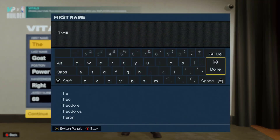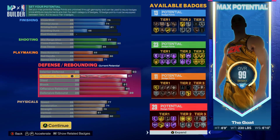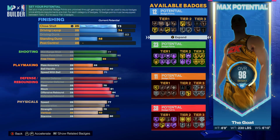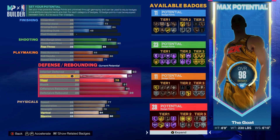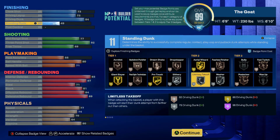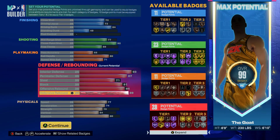My main build is on my channel — I'll leave the link in the description. If you need to upgrade your badges fast, I have badge tutorials on my channel too. I'm going to be uploading a lot of content this year, so subscribe and turn on the bell. Now for the other variation — all we did was get contact dunks. I just realized I messed up while recording: you have to lower your steal and get your vertical to 70. Your driving dunk has to be 84 and your vert needs to be 70 for contact dunks.